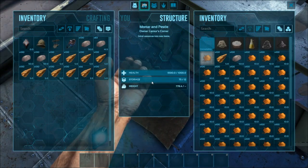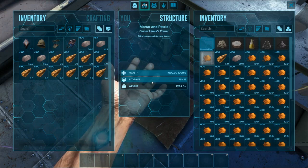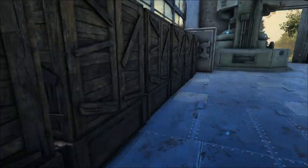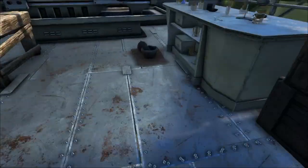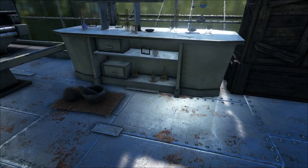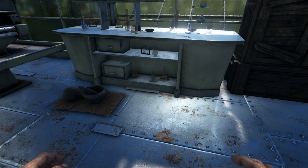That's going to do it for this episode, guys. I apologize for the more talking nature of this one, but it's a really cool method and I thought it was nice to share. There is a way to store everything in one little box instead of having all these chests to store spark powder - you can just have mortars and pestles sitting around. Subscribe to the channel if you're new, drop a comment below, let us know what else you want to see. We'll see you guys on the next episode - everyone have a fantastic day.